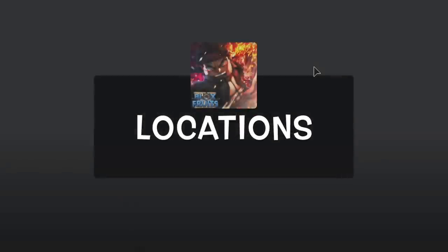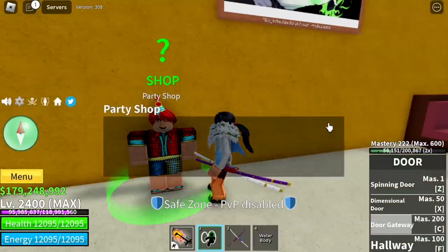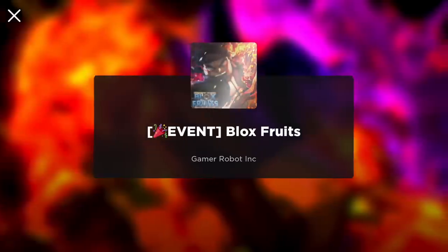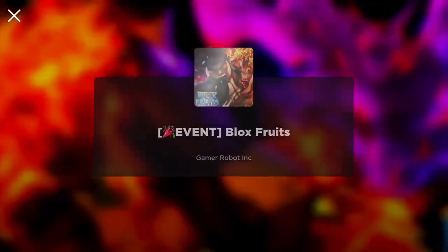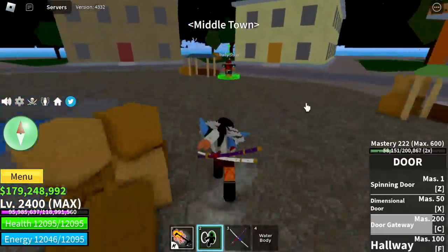For the party shop locations: in the third sea it is at the sea castle. In the second sea it is located in the cafe. And in the first sea it is located in the middle town. Good luck on getting confettis!